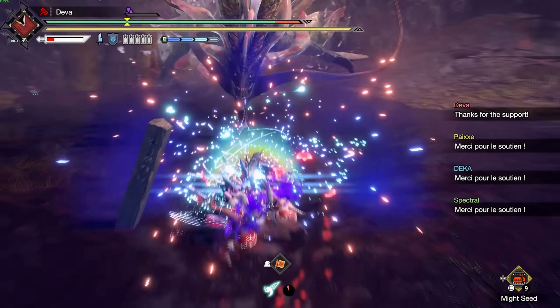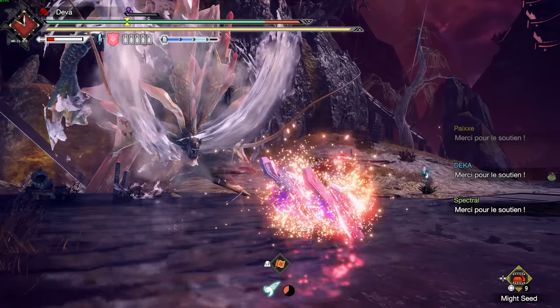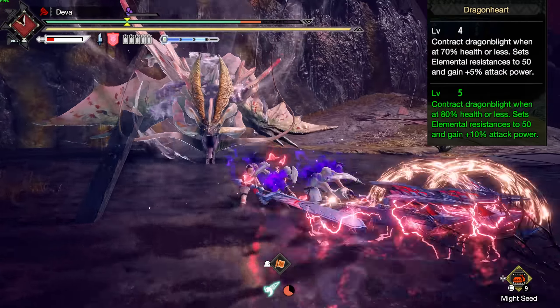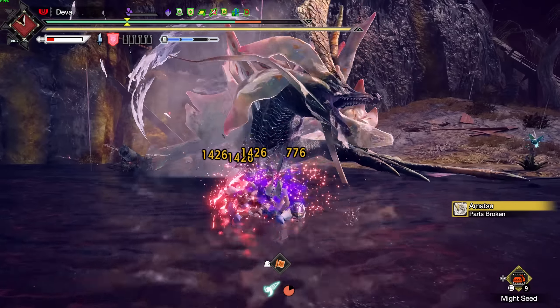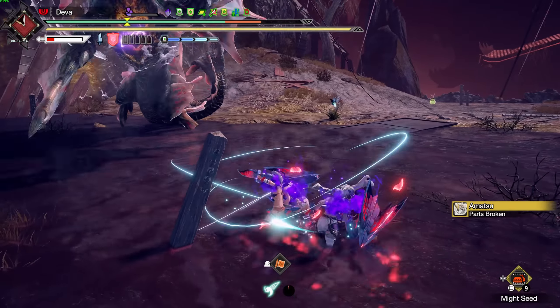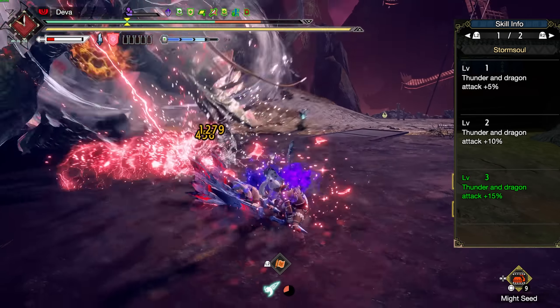Hey guys, Tevil here and today I'm going to show you the new Title Update 5 Dragon Chargeplate builds. Dragon builds are the strongest out of all elements since they have insane synergies with Dragon Heart and Dragon Conversion, allowing us to hit for the first time over 300 element on a chargeplate. In addition, we have Storm Cell which only Dragon and Thunder can use.